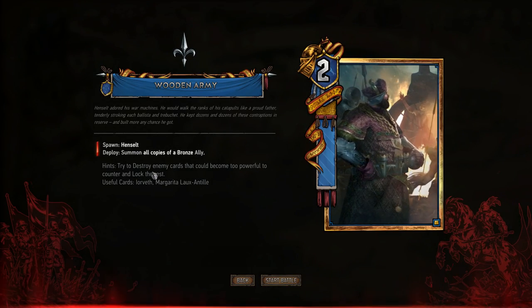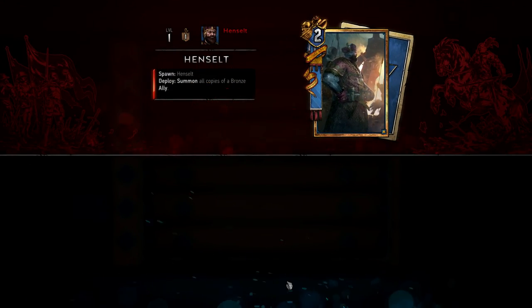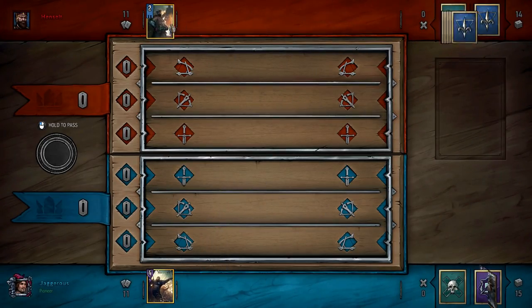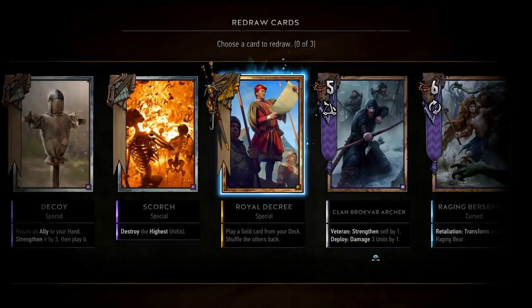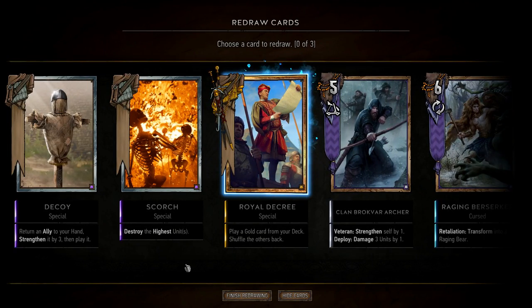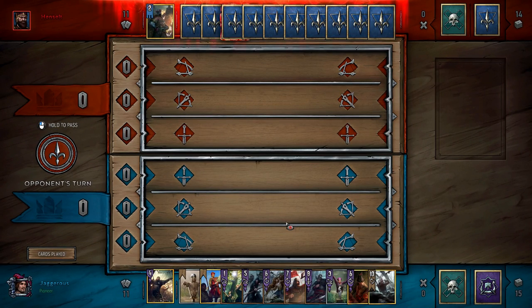What's coming up with this next deck: 'try to destroy enemy cards that could become too powerful to counter and lock the rest,' and 'summon all copies of a bronze ally.' So that's what Henselt does — this is interesting. I've not seen a lot of Henselt on ladder. I feel like Northern Realms is in a bit of an odd spot. We've got Geralt, Sigdrifa, Clan an Craite Berserker, Archer, War Crier, Scorch, Decoy — this is a nice hand, more or less what you'd want. We'll mulligan Scorch again; getting a resurrect is nice.